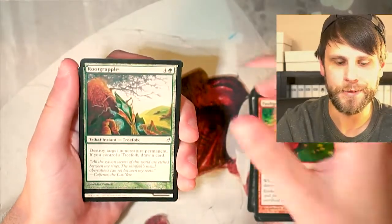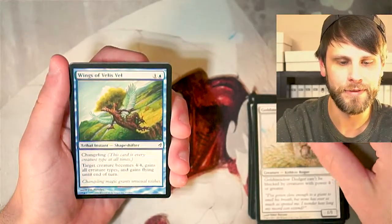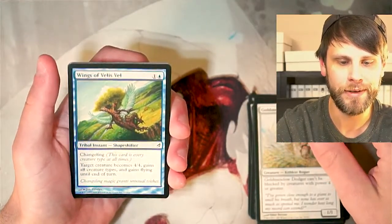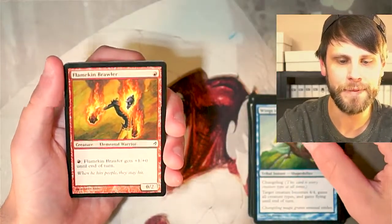We had Tribal Instants and Sorceries — that was a really cool time. Gold Meadow Dodger, not bad. We've got Wings of Veles Vell — look at that beautiful, beautiful artwork. Flamekin Brawler.